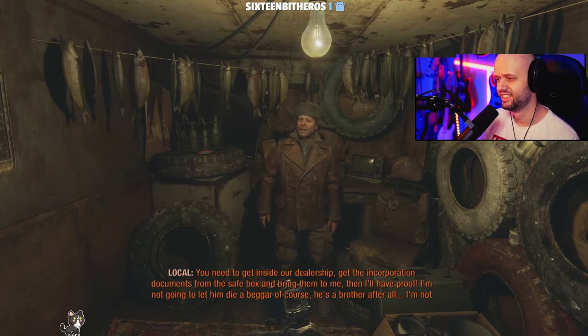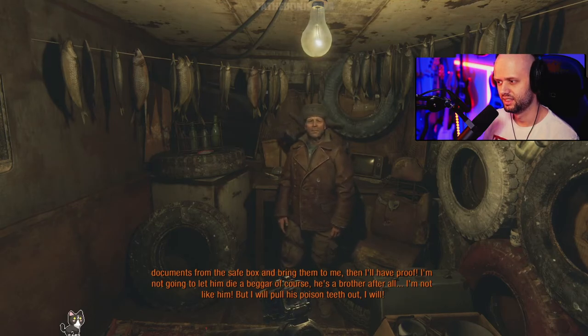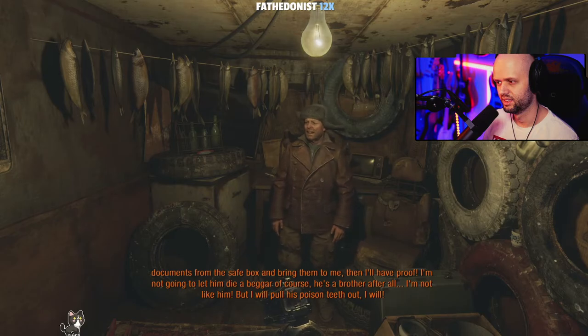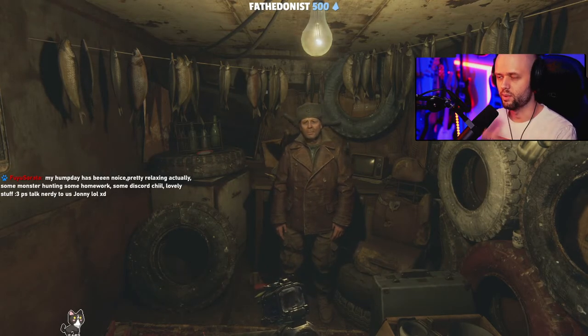You need to get inside our dealership, get the incorporation documents from the safe box and bring them to me — then I'll have proof. I'm not going to let him die a beggar, of course — he's a brother after all. So here's the problem I have so far with the DLC — and I'm enjoying it, by the way, I'm being picky.